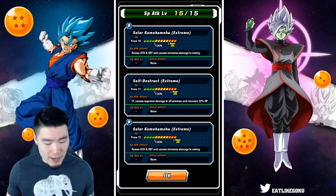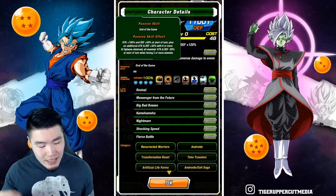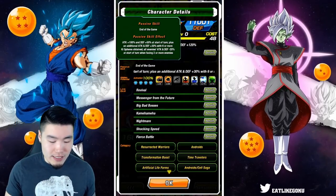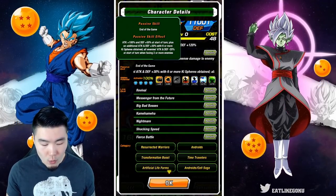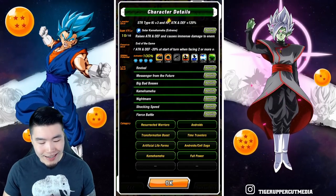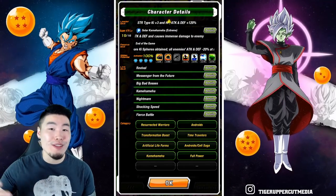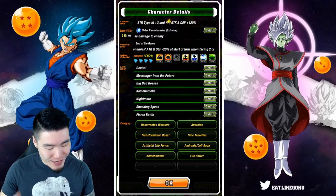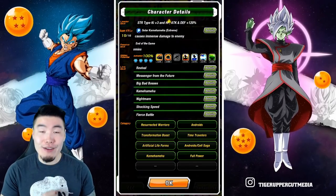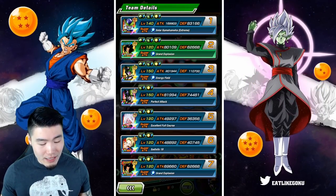That Self-Destruct super is really good for Super Battle Road and World Tournament — basically any event that has multiple enemies. Moving on to his passive: attack +100% and defense +50% at the start of the turn, plus an additional attack and defense +30% with six or more Ki spheres obtained. All enemies' attack and defense -20% at the start of turn when facing two or more enemies. His links are Revival, Messenger from the Future, Big Bad Bosses, Kamehameha, Nightmare, Shocking Speed, and Fierce Battle. He has eight categories at the moment: Resurrected Warriors, Transformation Boost, Artificial Life Forms, Kamehameha, Androids, Time Travelers, Androids/Cell Saga, and Full Power.